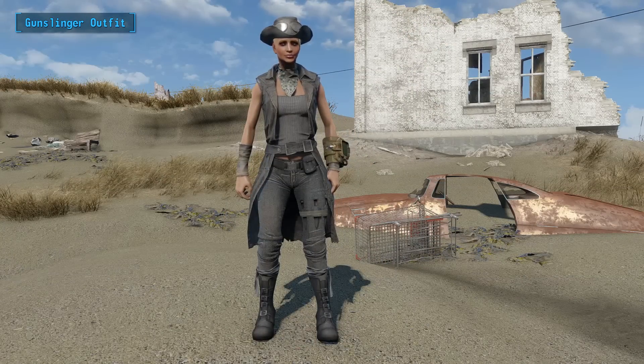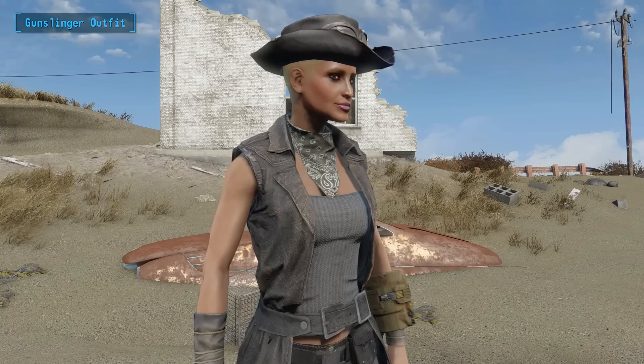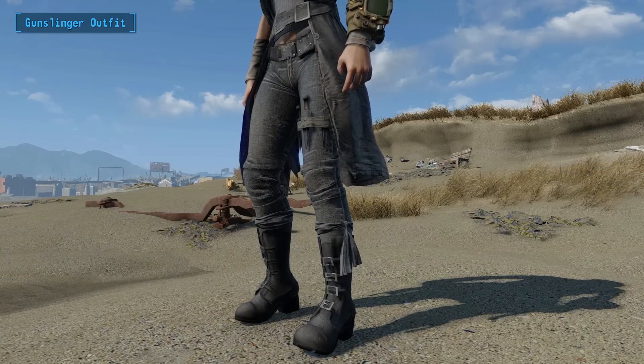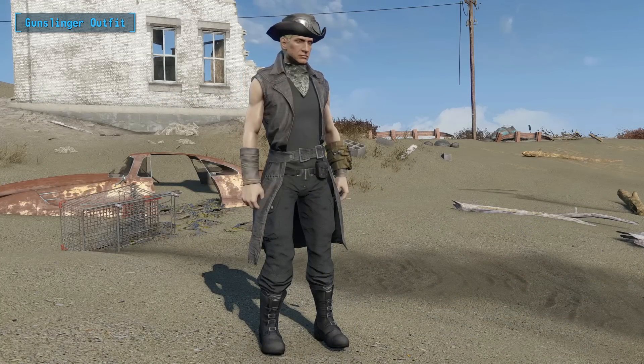Next up is the Gunslinger Outfit, an armor mod created by Eleonora. We've sung praise for Eleonora many times before and we'll do so again here. The Gunslinger Outfit is fit for both male and female characters, although we think it suits females just that little bit more. You can get your hands on the armor by buying it at Fallon's Basement in Diamond City, but the hat can only be found where you encounter a dangerous mercenary.